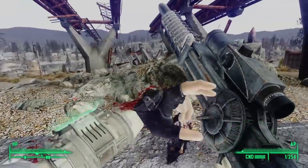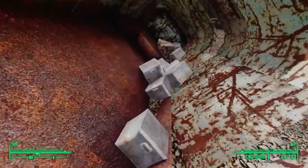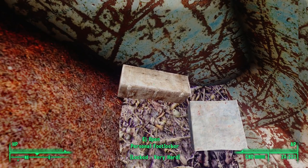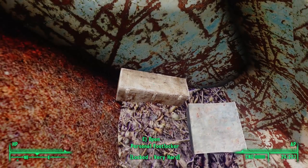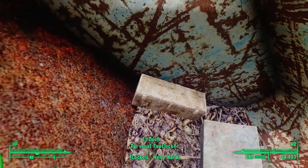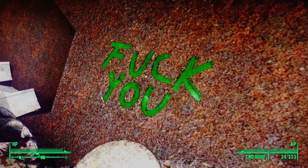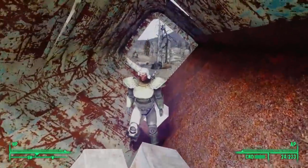Well, it sounded like raiders — looks like it was only one. Sharon and Dogmeat took good care of him. At the very back of the truck we find a personal footlocker, but it's locked with a very hard lock. We could open this if we have 100 in lockpicking; otherwise, we need to find a key. Looks like raiders, possibly the one we killed, have tried to get into this locker in the past but failed. We see their frustration written on the bottom of the truck. Charming, raiders. Charming.